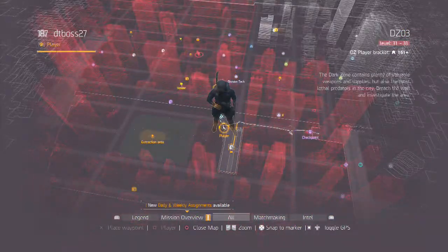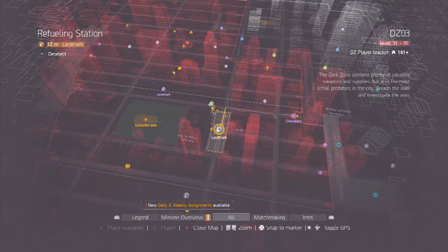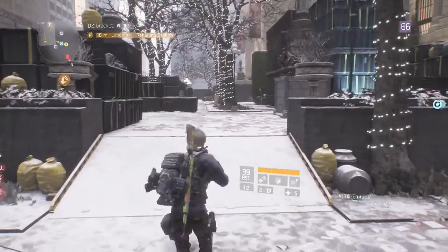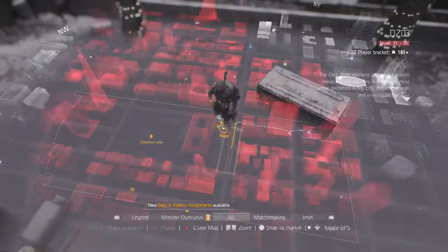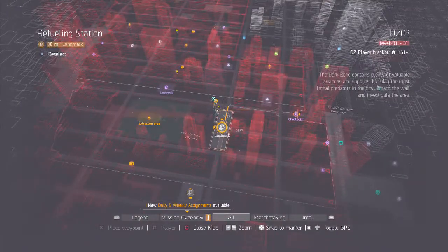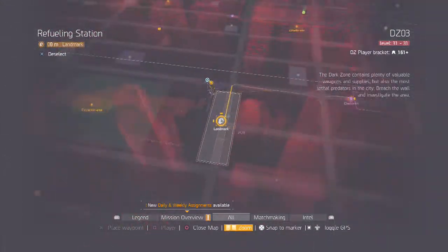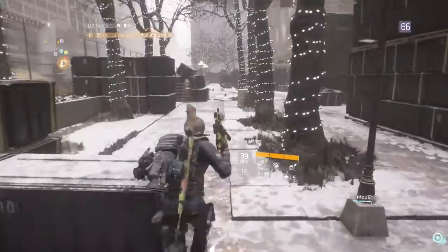It's a great loop for quick XP. We're in the level 31 zone — quick XP, quick loot. Especially now that every time you kill a level 30 or above named boss, you're gonna get a high-end drop. We're going to start at the refueling station. Let's zoom out so you can see it — it's currently occupied, but we'd come in from the sides right over here.